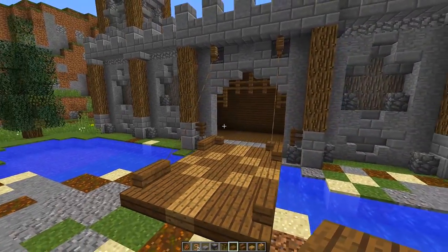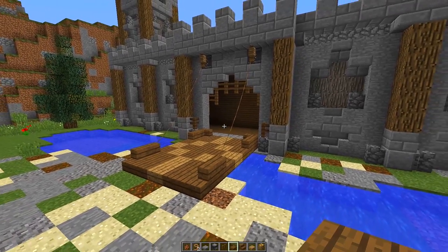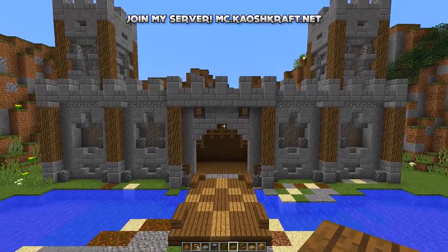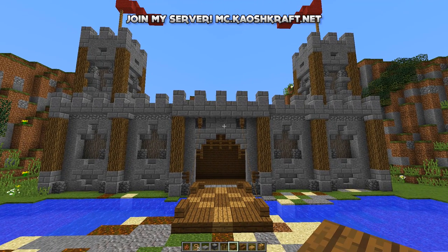This looks absolutely awesome, especially if you're building a castle — it looks really realistic. There you go guys, a really cool simple drawbridge that you can build for any of your castles. Before we end the video I want to give a huge shout-out to Captain Pepperoni on the fan server who helped me come up with the design for the castle wall. If you want to come and play on the fan server, the IP is mc.chaoscraft.net — I'm on there pretty much every day. Thank you so much for watching, I really hope you enjoyed it and I'll see you again in another how-to tutorial.